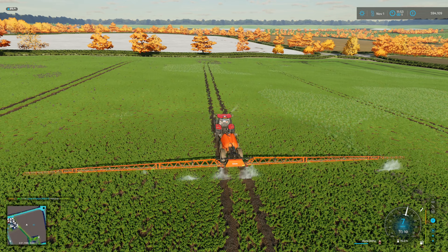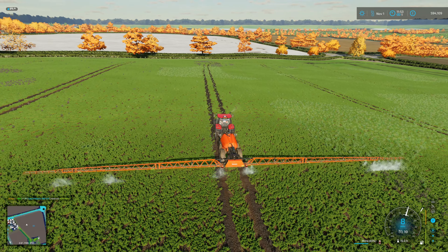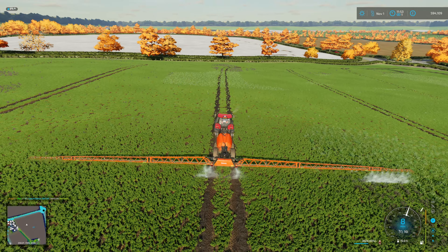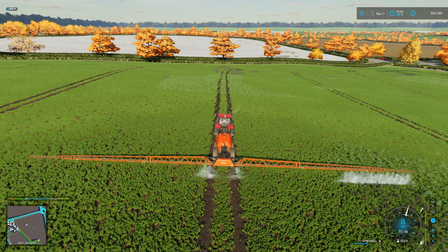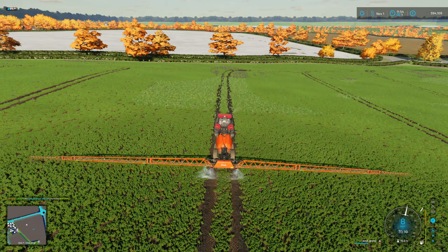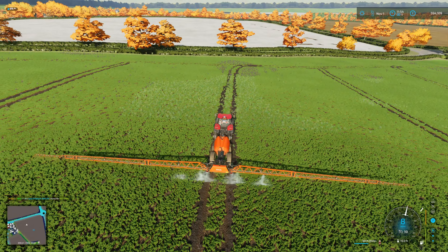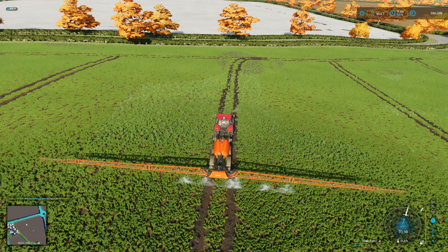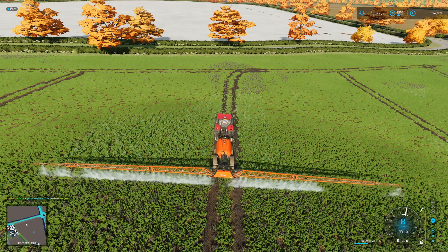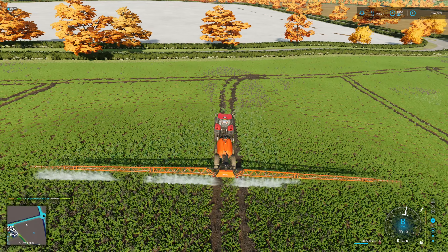Into field 80 - the headland is done and a couple of up and down rows. The barley is looking pretty good, a few little patches where the tram lines are a touch messy, but I'm not too fussed - that's about it.